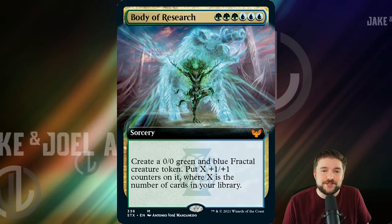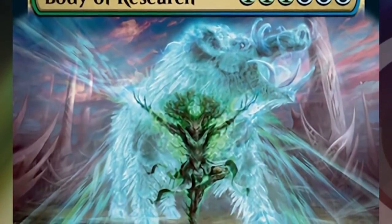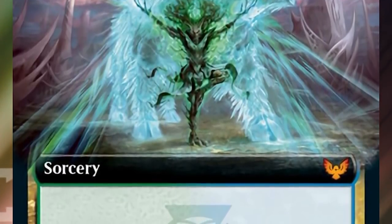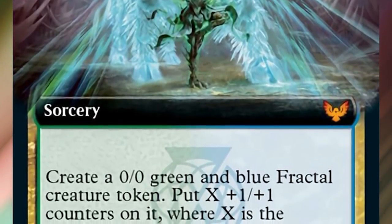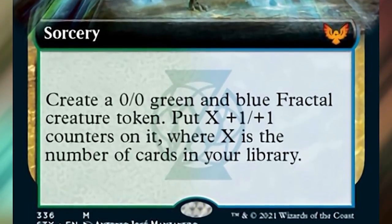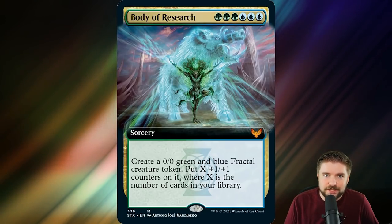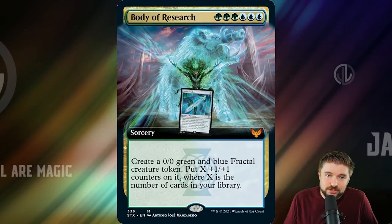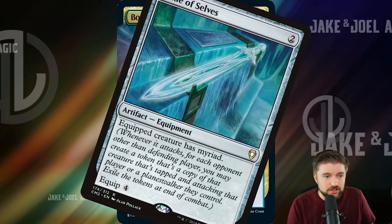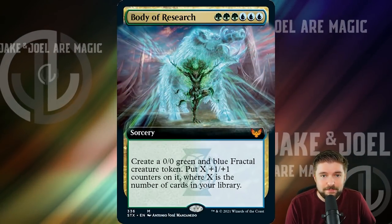Body of Research caused some splashes when it landed. Three green, three blue — six CMC sorcery. Create a 0/0 green-and-blue fractal creature token and put X plus one +1/+1 counters on it, where X is the number of cards in your library. This is nuts — combine it with Fling and just kill an opponent outright. Have anything that lets this creature attack all three opponents at once and you can just win right there. You also want to figure out a way to give this creature trample, obviously.